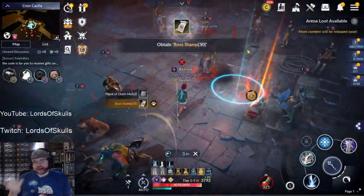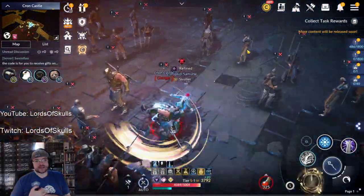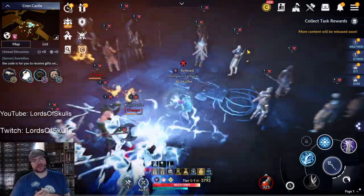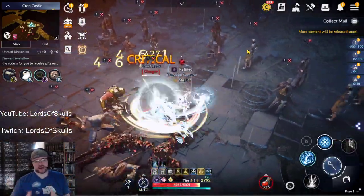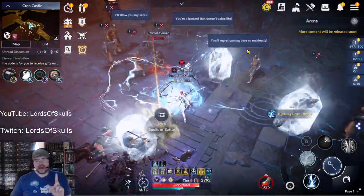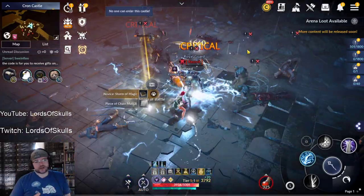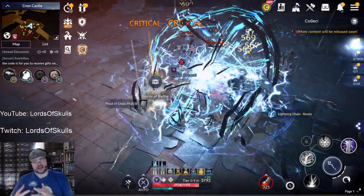We even got an orange and some stamps! The main idea behind this build is to kill stuff as fast as humanly possible — get the repeatable done, get more loot drops, and hopefully get a red or orange dropping.